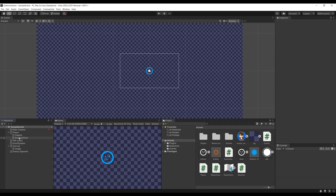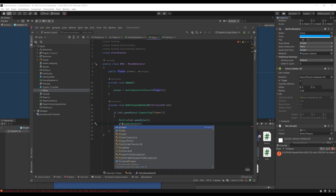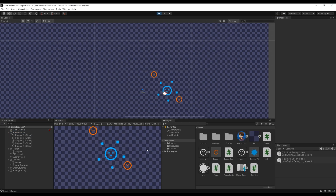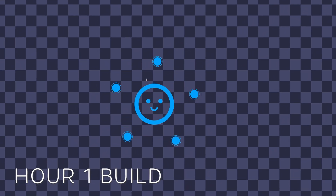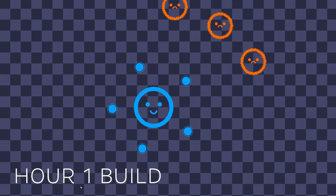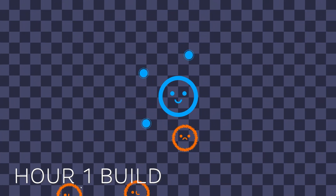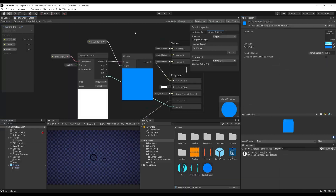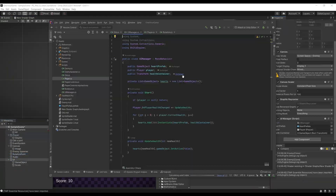By the end of the first hour I did have most of what I set out to do — a rigidbody-controlled player, enemies spawning and chasing the player, and some orbs spinning around. It was a little lacking though; there was no indication of health or score in this first build. So for the second hour I implemented a nicer level design, added a HUD and some music, and this is how that turned out.